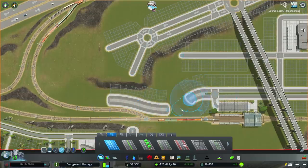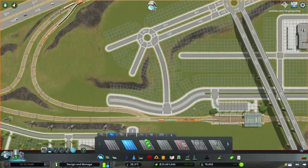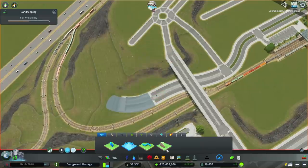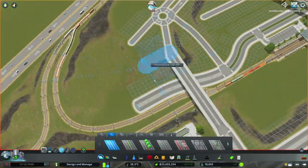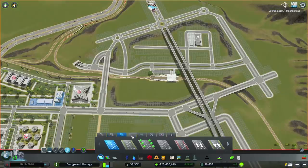I finish up all the connections that were left unfinished, and then I extend the avenue right alongside the main railroad that will eventually go under a bridge and convert into a tunnel that will give access to the other side of the highway.